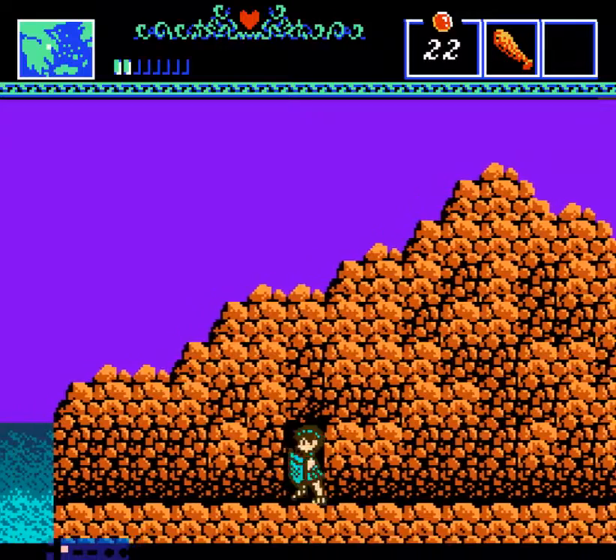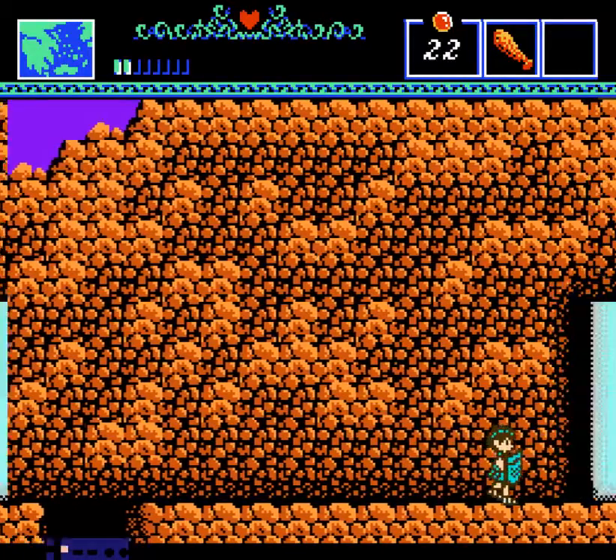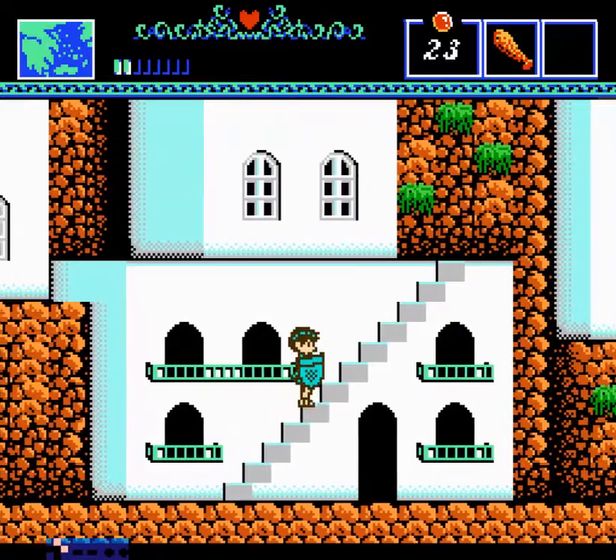We saved the kid, and we don't have to lift him above our head like Zelda 2. Let's make sure we don't fall in this instant death pit on the way back — these pits are my arch-nemeses. Just so you know, when you're on a stairway you can attack, but you can't jump or duck.